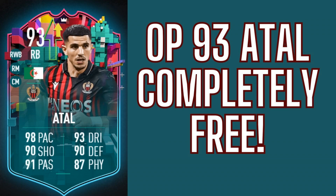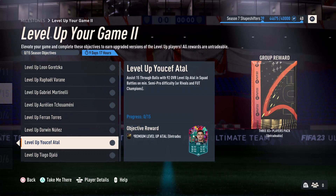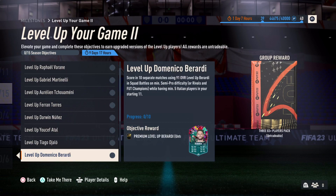Today we're looking at how to get Yusuf Atal's 93 level up premium in one game for absolutely free. Unlike the rest of the level up objectives, Atal's objectives can be done in one game. All it takes is 15 assists with through balls.